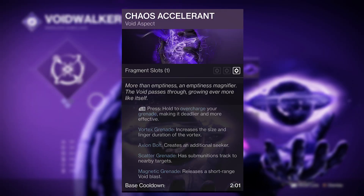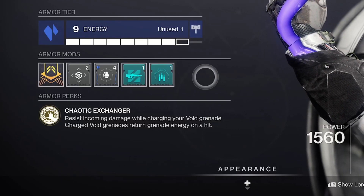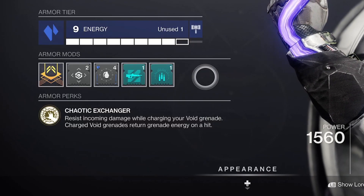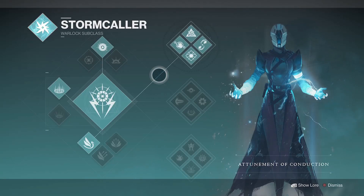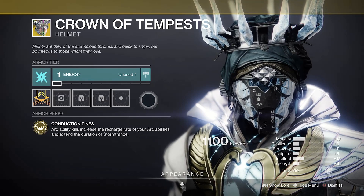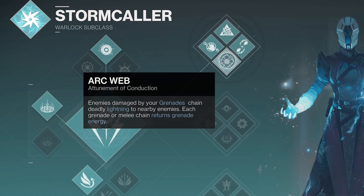It's pretty insane and you'll have laurels for days doing this. Alternatively, for void, Chaos Accelerant paired with Contraverse Hold exotic gauntlets will offer a similar effect. You can overcharge your void grenade with Chaos Accelerant and any grenade hits will return grenade energy, allowing for near infinite void grenades — it's very easy to pull off with very little effort. Lastly, Attunement of Conduction along with the Crown of Tempests is the best for arc ability kills. Crown will grant increased arc ability regen rates and when paired with the Arc Web ability you'll be chaining your melee or grenade all of the time, creating plenty of laurels.